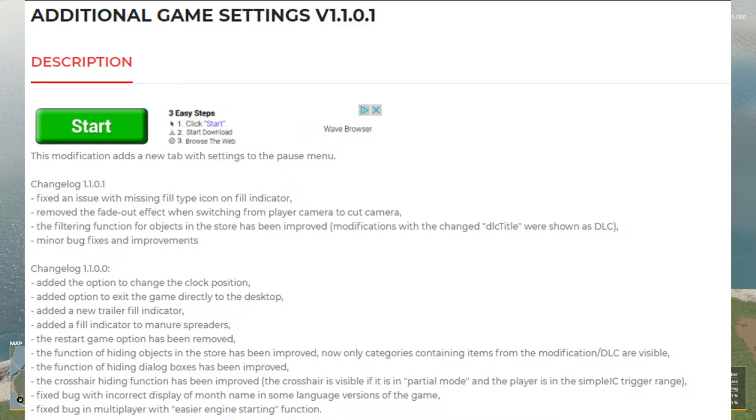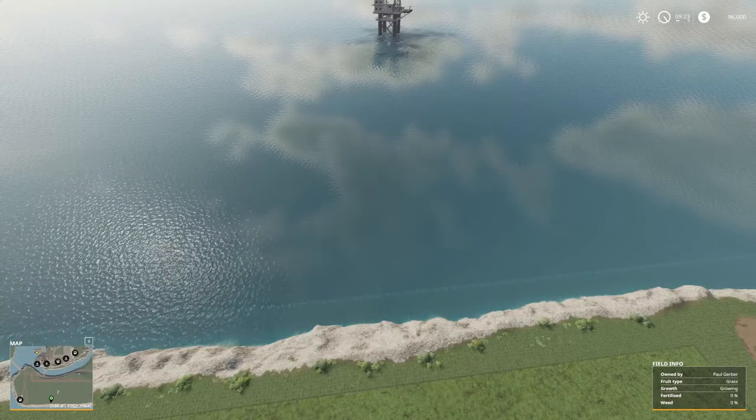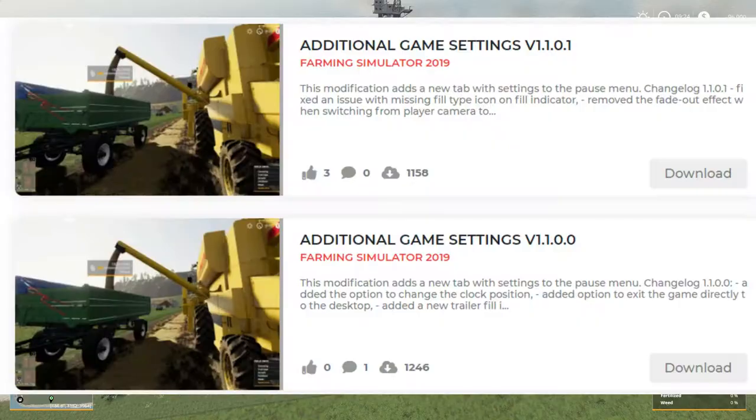Added the option to change clock position — I haven't figured that out. Add option to exit the game directly to the desktop — I love that feature. Added a new trailer field indicator, y'all have seen that before. You can kind of turn the camera a certain way and you can see the field level of the trailer. And this next picture — you can see the field indicator here that tells you how much that trailer has in it from the combine. Additional Game Settings version 1.1.0.1 — there is no update, in other words I'm up to date on this mod.